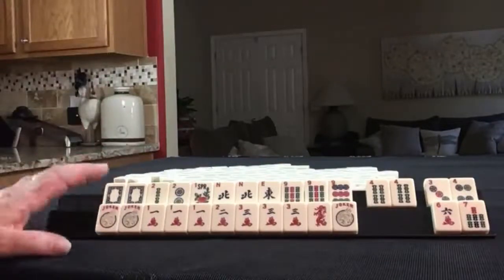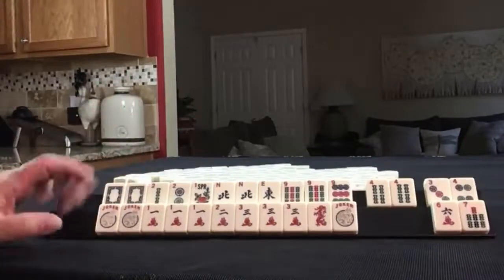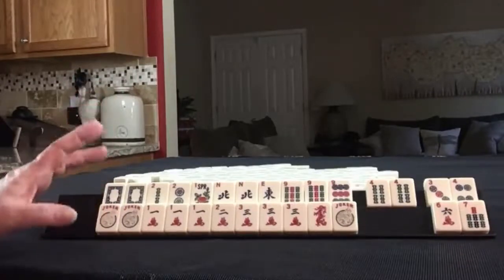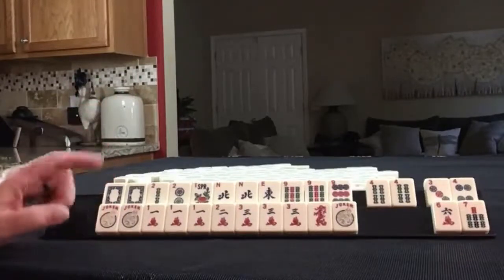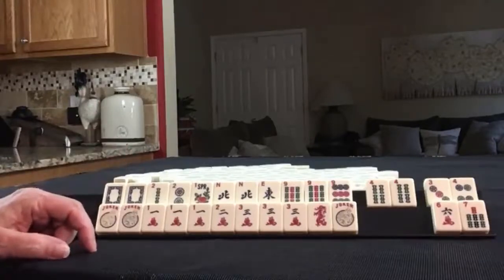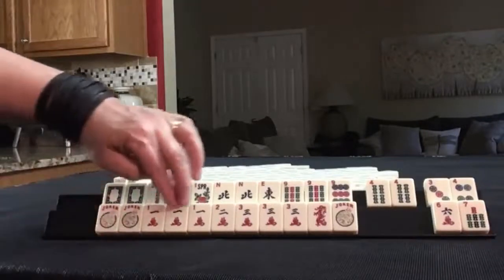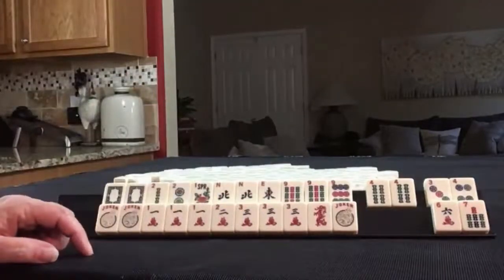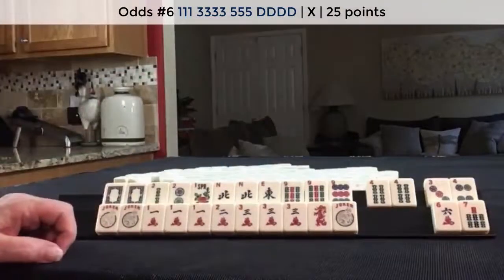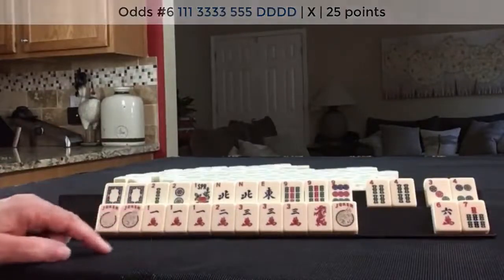One of the nice things about Siamese Mahjong is you have time to develop your hand, at least through the second wall. Once you start getting to the middle of the middle wall, that's when you need to really solidify your plan. I think this is a pretty good plan though — this hand looks really good to me. If we had five cracks, we could do one, three, five with dragons maybe. So I would keep that in mind too.